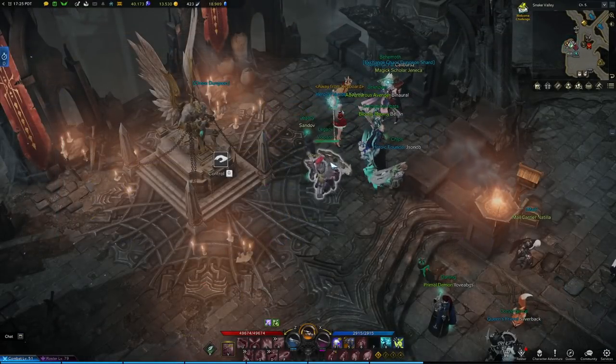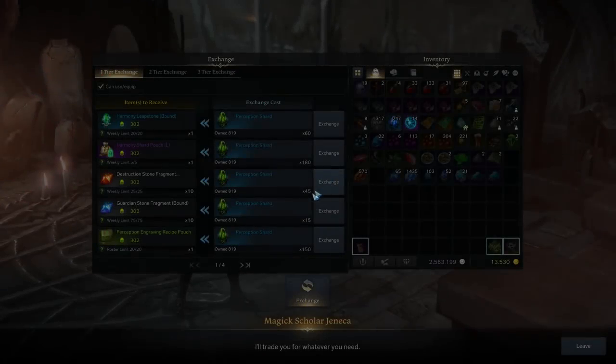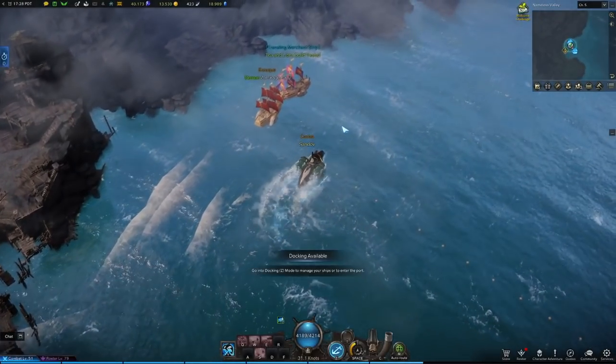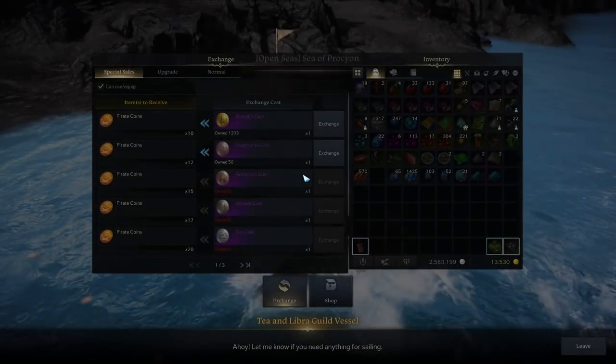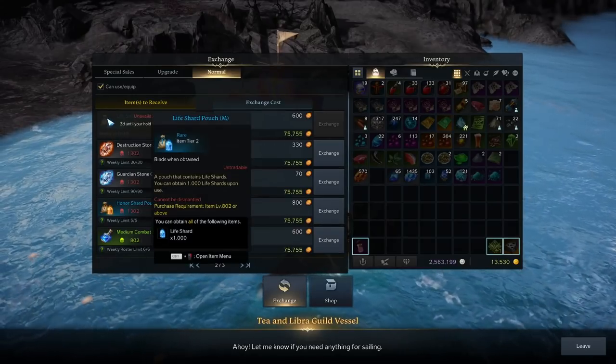Another thing you can do is repeated chaos dungeons after your two daily runs. Grinding chaos dungeons will drop you token items that you can exchange at the NPC beside the chaos dungeon board for tier 2 upgrade materials. You can also exchange for upgrade materials at the merchant ship right outside of any main port. These exchanges will cost you pirate coins.